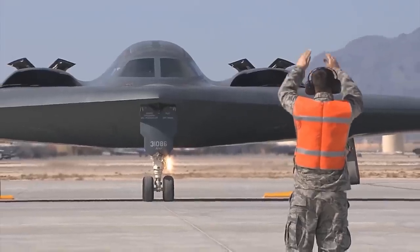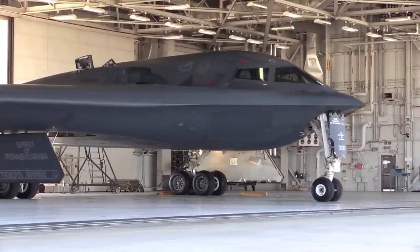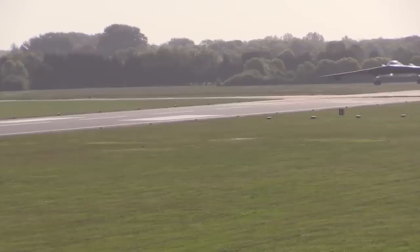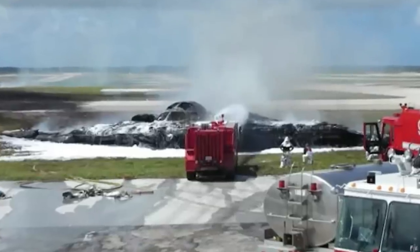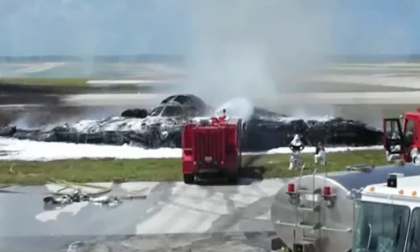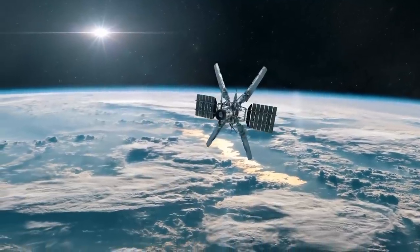Despite participating in some of the most important conflicts of the 21st century, spotting a stealth bomber is quite rare, and there are only 20 models in existence. Still, in September of 2021, a B-2 model mysteriously crashed on the side of a runway and was captured on satellite by Google Maps, proving that not even the stealthiest and most expensive aircraft in the Air Force arsenal can hide from the internet.